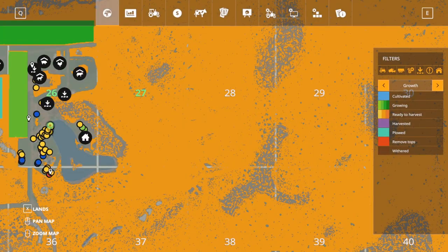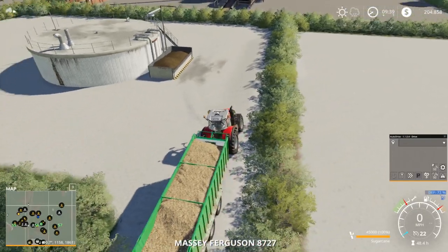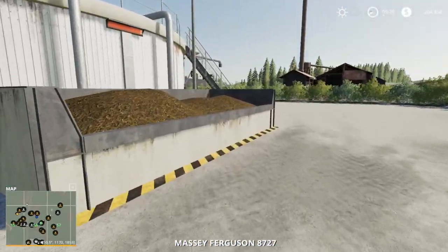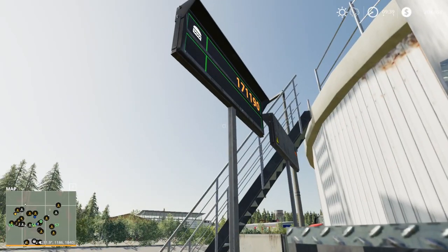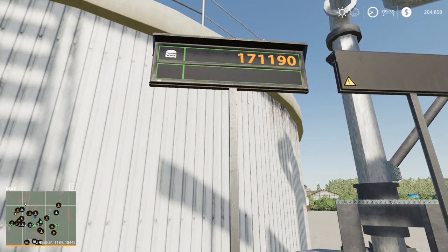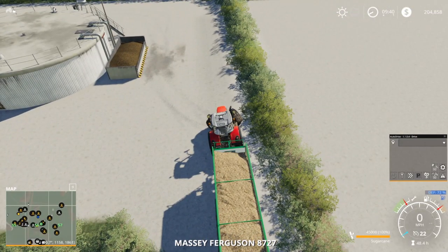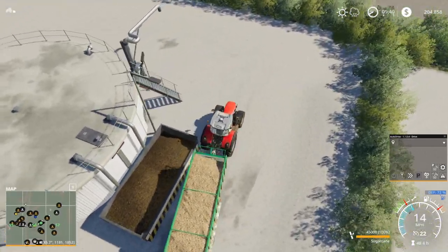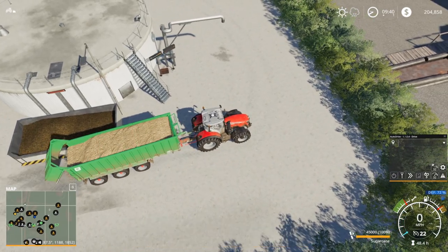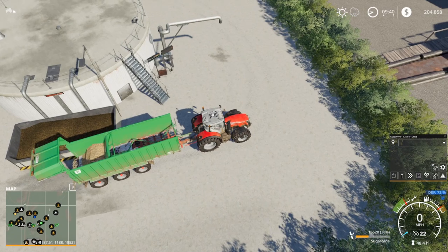Our tractor made it up there and we'll get this unloaded. We have 171,000 liters here — I haven't sold this one yet but I'll sell that other one. We'll have definitely more than that after we sell all the sugarcane, which I think will take three or four loads with the fourth not completely full. I think this is a good way to get rid of the sugarcane. I'll see you guys in a bit.